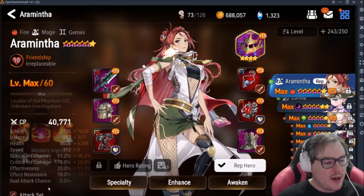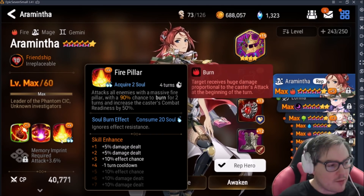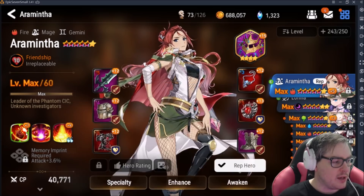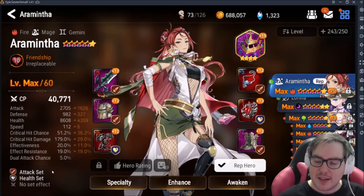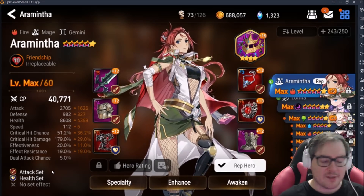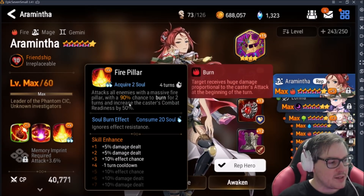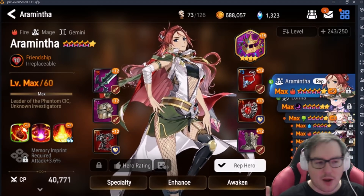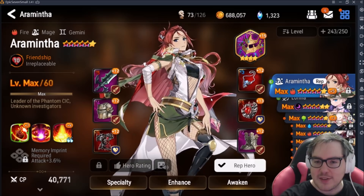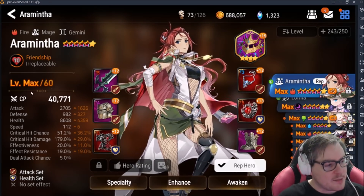Araminta is another good example. Before looking at her skills I'm thinking attack, speed, and survivability. Reading her abilities: she has a 90% chance to burn, an unhealable debuff, and another burn — three skills reliant on effectiveness, so I want that. Burning damage also scales with attack, so I want a ton of attack too. She gets 50% combat readiness on her third skill so speed is still useful but maybe less critical. I gear her for maximum damage and effectiveness while keeping her alive.